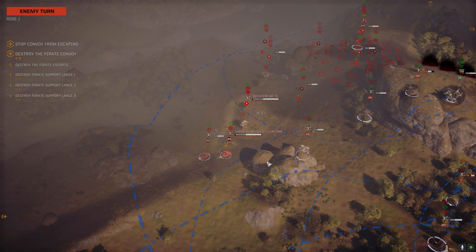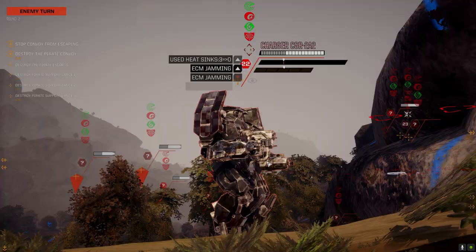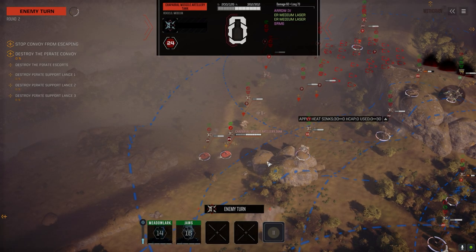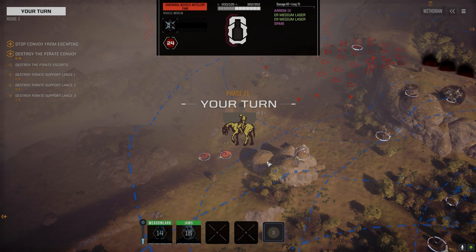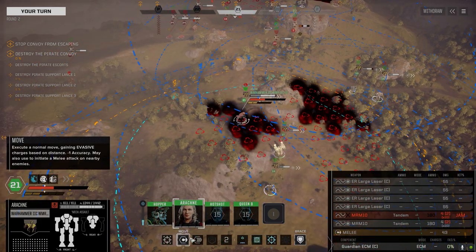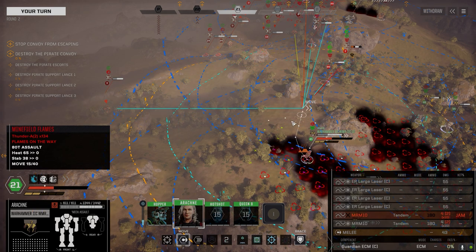One at a time. We need to shoot. A Demolisher took damage. Our Longbow won't be able to fire. Cougar took a little damage — not much. Arachne is up next. Look at the heat on this thing. Thunder — times 270. How is that possible?